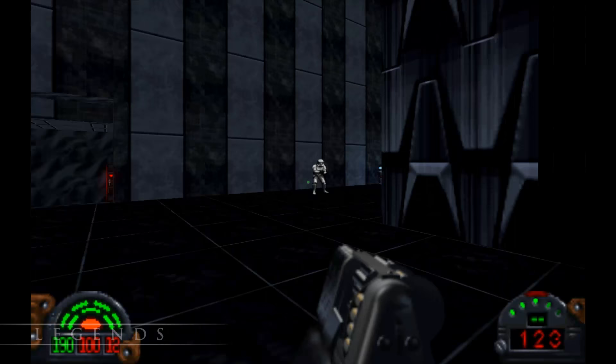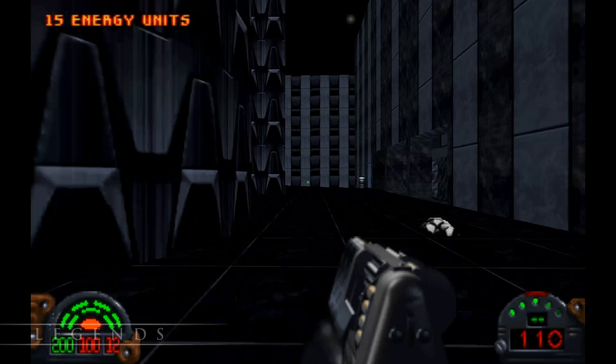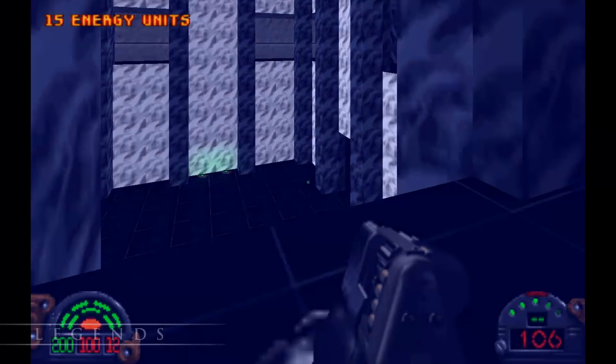Welcome to part 11 of our Dark Forces lore play series. Over the last couple of missions we recovered some navigational data that will hopefully lead us to the mobile Dark Trooper Factory, but first we need an Imperial computer to decode it, and apparently the only one powerful enough is on Coruscant, the literal capital of the Empire. Our main goal is the Imperial Security Operations building, but we're dropped off in a plaza so we have to fight our way there.